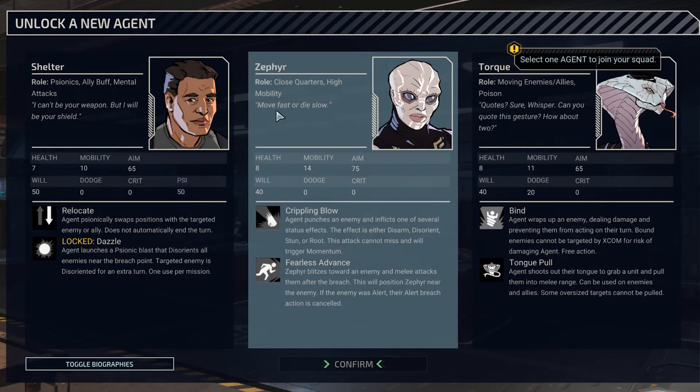Torque: not the strongest — aim is not that bad, we might try this. I do love Torque. She can move enemies and allies, and Poison is really good in this. Bind: agent wraps up an enemy dealing damage and preventing them from acting on their turn. Bound enemies cannot be targeted by XCOM for risk of damaging the agent — free action. Tongue Pull: agent shoots out their tongue to grab a unit and pull them into melee range, can be used on enemies and allies. Very utility-based — if you want to lock someone down or pull an ally back, that's Torque's main role.